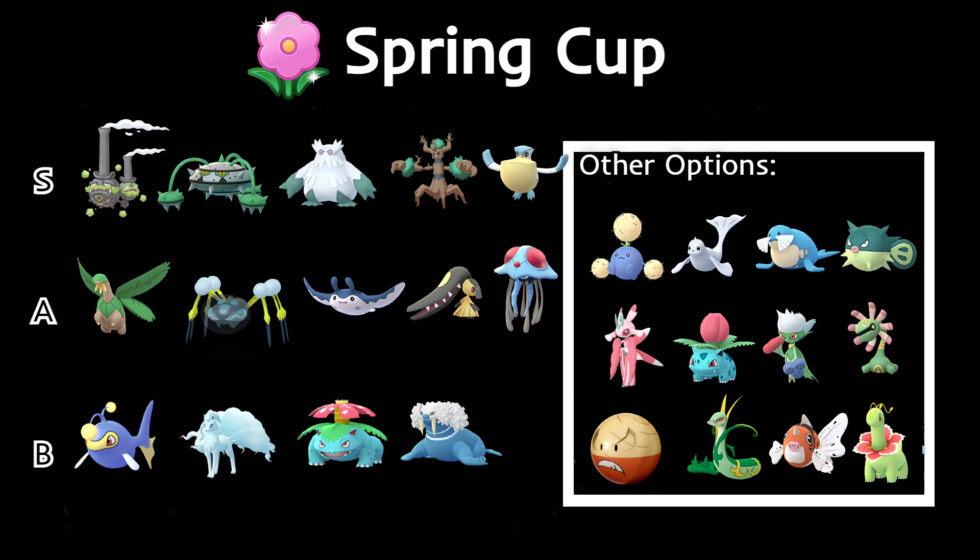Moving on to the A-rank, we have Tropius, which is going to be pretty solid in this meta. Going up against other grass types with Razor Leaf, it's going to do really well. Tropius is tanky and I really like it for this meta — a great Pokémon for the Spring Cup.